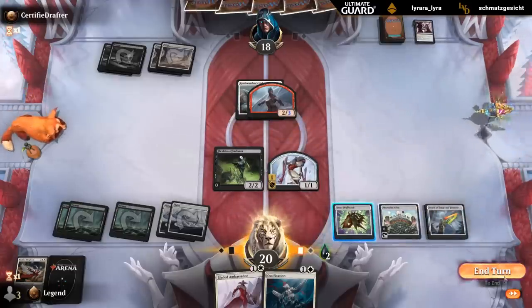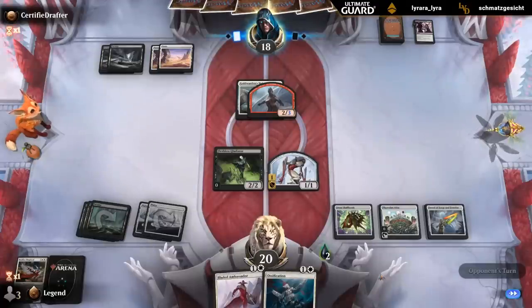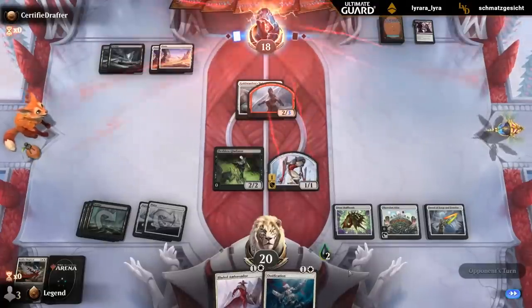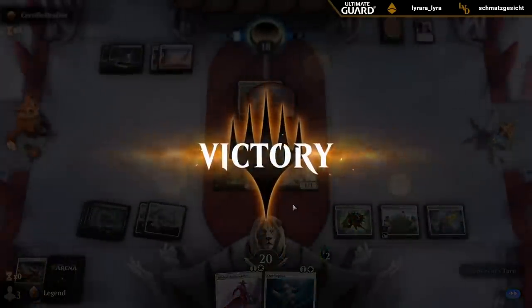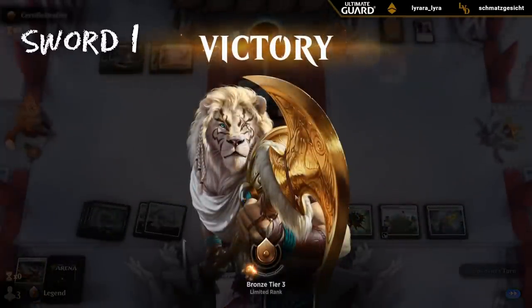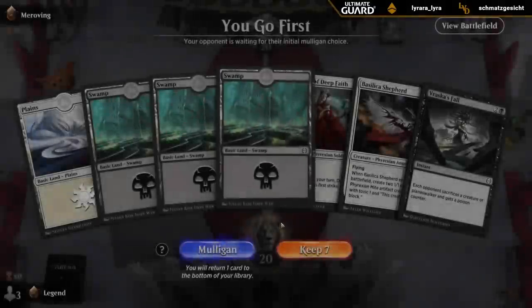We'll just try and get an attack next turn. Although they may play another creature, which we can then also exile to clear a path. And our opponent explodes — yeah, Sword will do that to people. On the play, hand is keepable for sure.